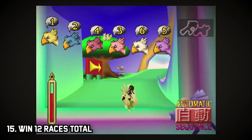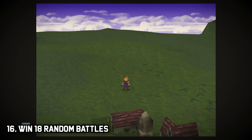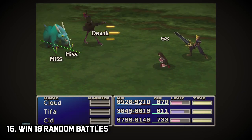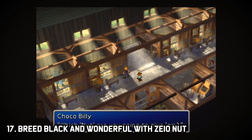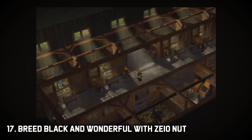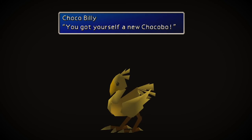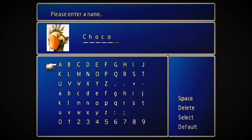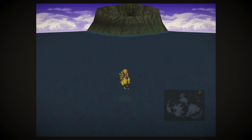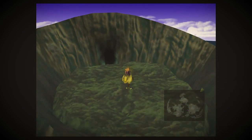Step fifteen: win 12 races total between your black and your brand new Wonderful chocobo. I split this up and raced my black chocobo eight times and my Wonderful four times for a total of 12 wins. Step sixteen: return to the chocobo farm and win 18 random battles outside to age your black chocobo enough to breed. Step seventeen: save outside the farm, then enter and breed your black and Wonderful chocobos with the Zeio Nut. Congratulations — you're now the proud owner of a golden chocobo, without spending days grinding six chocobos to S rank. If you're playing on PS4 you can speed everything up, which is how I got this entire process done in approximately 90 minutes live on stream.